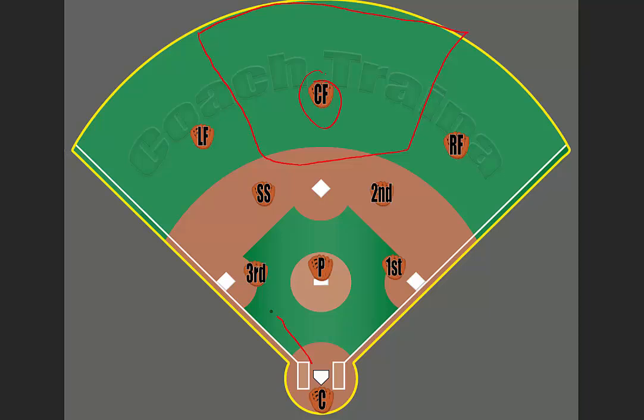If the ball is hit to the third baseman, the center fielder is going to be moving that way anyway, along with the left fielder. But the center fielder's main goal is to get into a spot in order to be the backup in case the ball is thrown or overthrown by the third baseman, because the third baseman is going to throw it to the first baseman. The right fielder is going to come and back up just in case — if the ball is overthrown, the right fielder is going to get it.